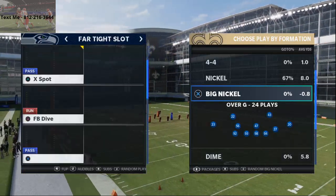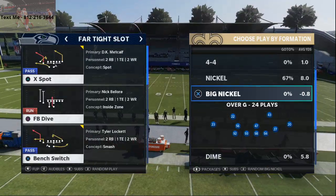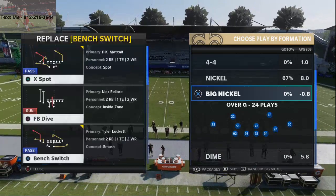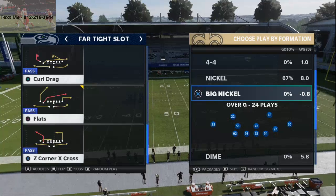The quick pass we're going to be talking about is from the West Coast Playbook, Far Tight Slot, X Spot. This is one of my favorite plays really of all time in Madden, and we're going to talk about it right now.